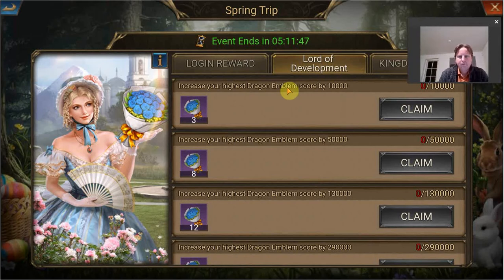The dragon emblem score milestones and credits you get are actually still the same as last time, but they are already not favorable for low spenders or non-spenders at all. So an argument can be made to just make yourself stronger where you can, don't wait on this event, and just focus on getting the credits from events that involve speed-ups, philosopher's stones, and summoning horns — those are still quite okay.